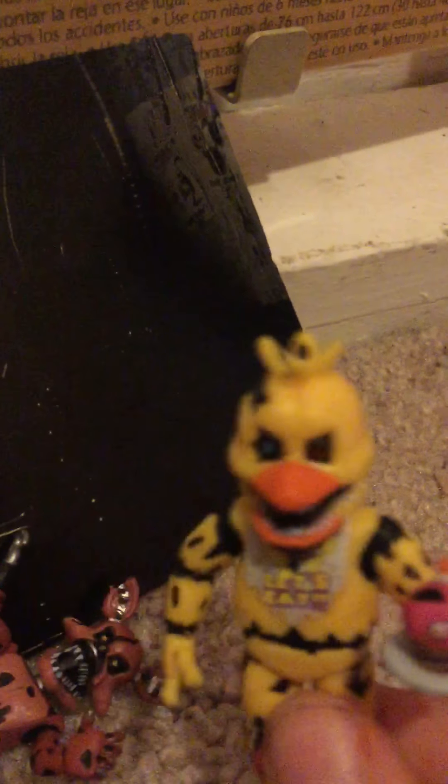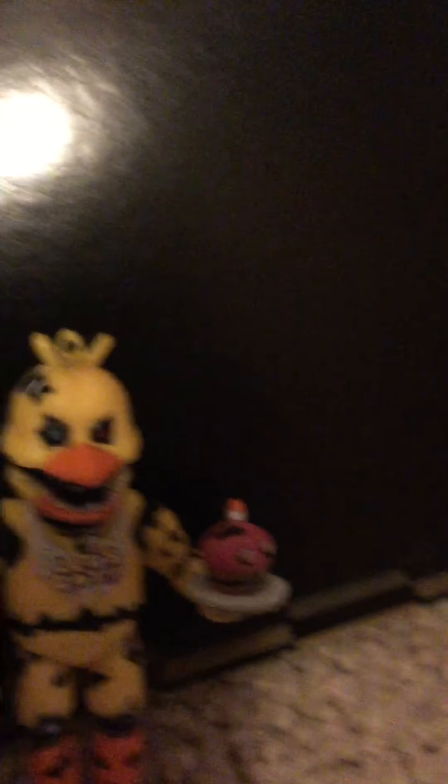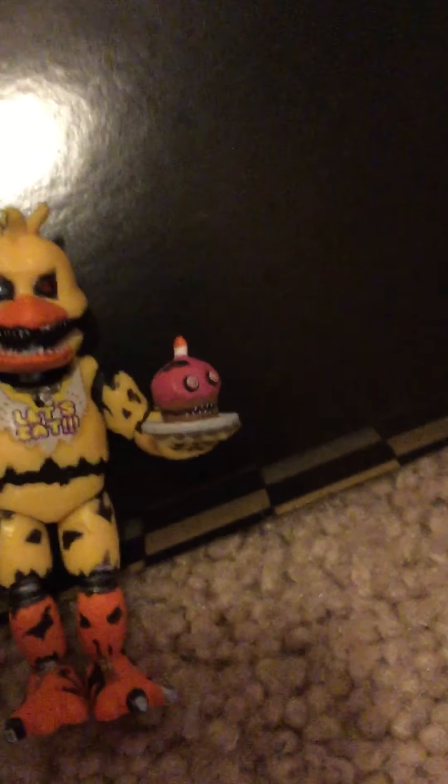Next up we have Nightmare Chica. We always knew that Nightmare Chica was probably one of the most favorite of all the Chicas, and here it is in mini action figure form. This looks probably one of the best ones here. I think Nightmare Foxy might be the best one, but this doesn't have to be second place. I love how tiny these are — they're really cool. They're just plain action figures; you can move their head a little bit but not a lot. Like the first series, you could turn them all around, but in this series not a lot. And there's the cupcake, who looks pretty much the worst.